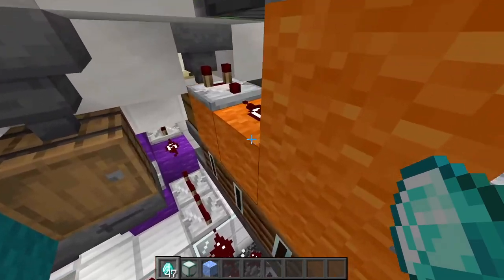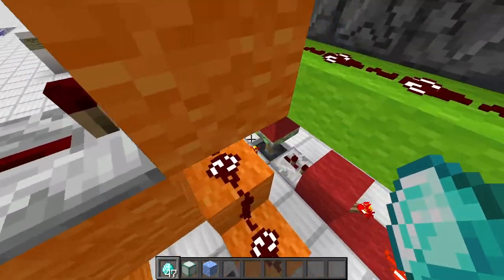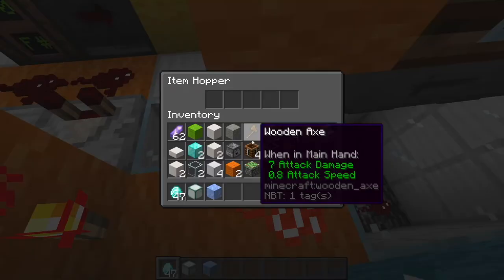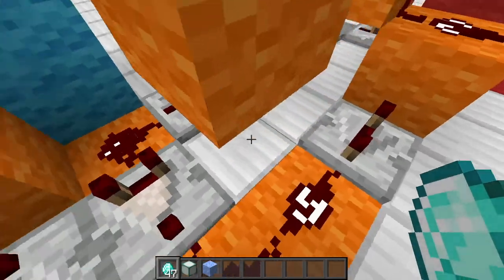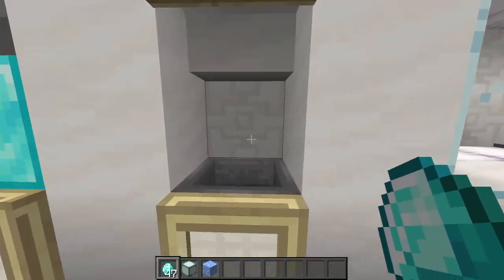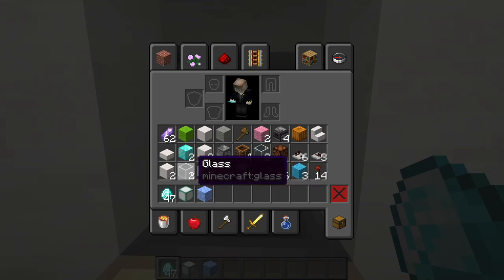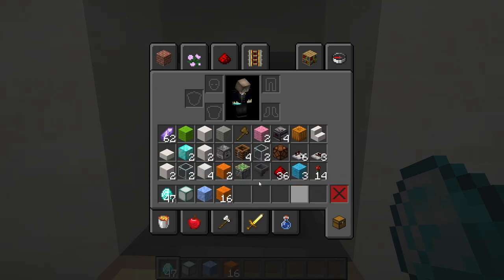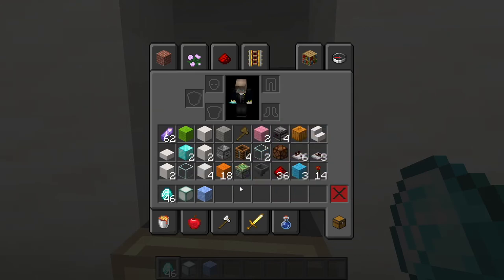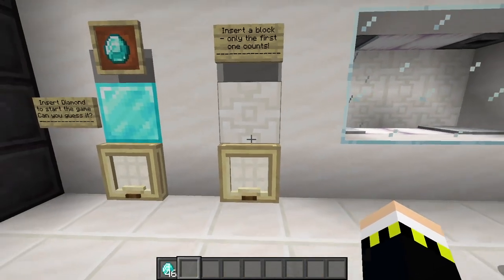If we insert any other item it activates a comparator and this line, activating a pulse extender that blocks the item hopper. It's a really foolproof system — I made a lot of effort to make it not cheatable. For example, if we insert one glass block then 16 more items very fast, only the first item counts.